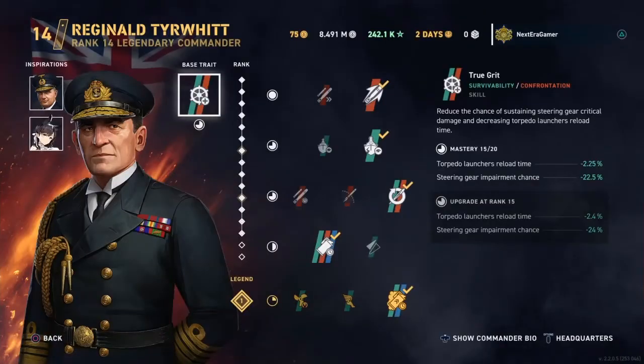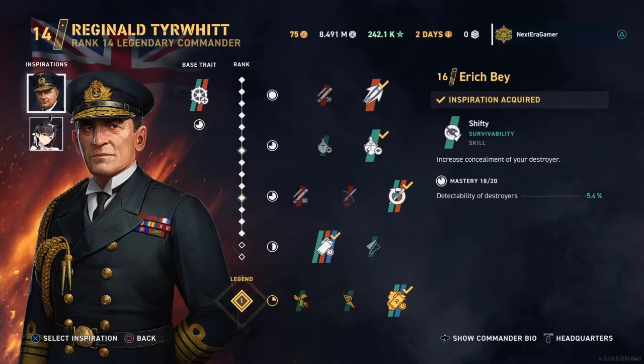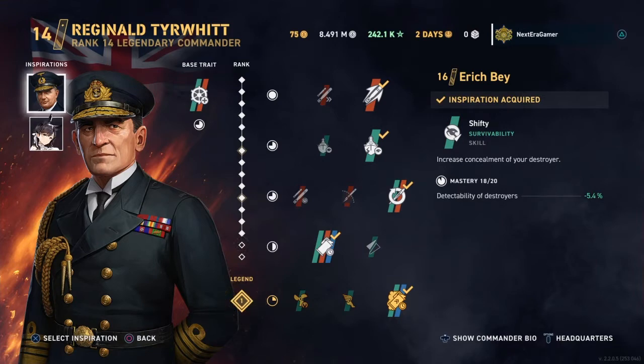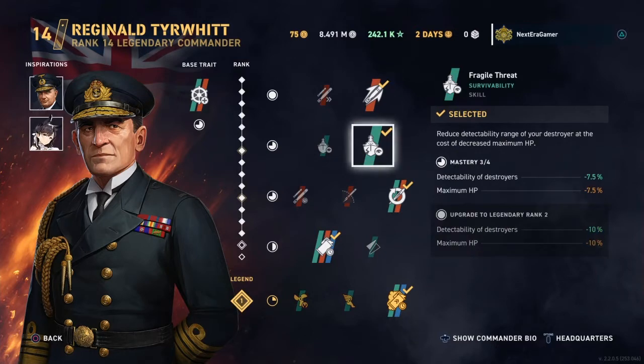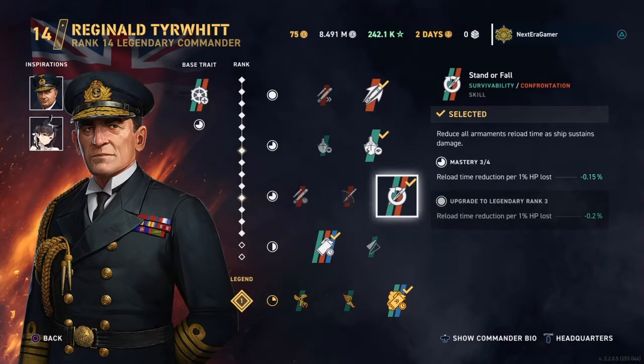I've got Tierwit on here at level 14. He's good for torpedo reload time, steering gear, and permanent chance reduction. This is why I like these two as mandatory if you're running torpedo boats. I tend to lean towards torpedoes personally. If you were going to run this as a gunboat, I'll show you the other commander. But as a torpedo boat, you've got fragile threat and subsurface. I actually run Stand or Fall for the reload time of both your guns and your armament — I run it more like a hybrid.